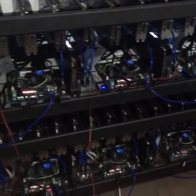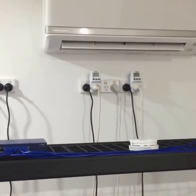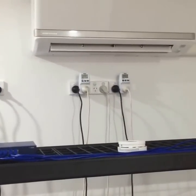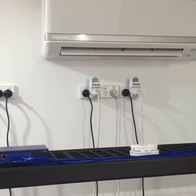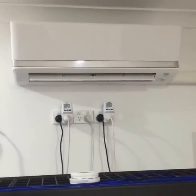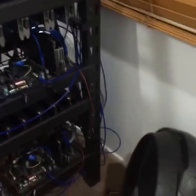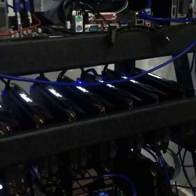Then we'll be adding the sixth card on the other three, so the investor people will have five up and running tonight. We'll get the other ones running tomorrow. We've got the switch up there and the power meters there - we're pulling about 650-700 watts on the Zcash and about 1000 watts when we're doing Ethereum.